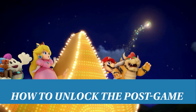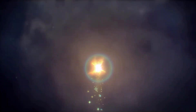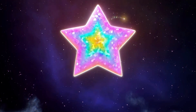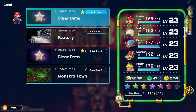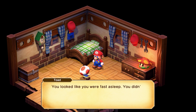Super Mario RPG on the SNES didn't originally have a post-game at all. This is a new addition to the Switch version and it adds a whole new layer of challenge to the game. The post-game is automatically unlocked after watching the credits. You will be asked to save your game and then a Toad will arrive and hand you a voucher.